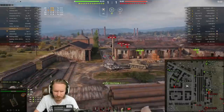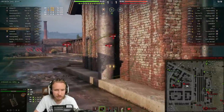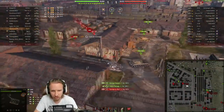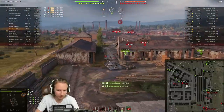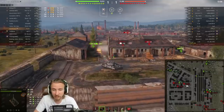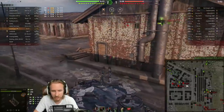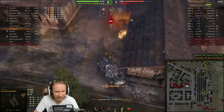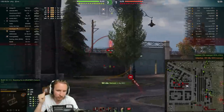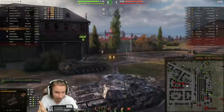All we've done so far this game is fire two doubles and we're already up to a thousand damage in the first couple of minutes. Coming around the corner though, I hesitate to get that extra shell in — while it allows me to have two shots at the Centurion, it actually means I lose 300 damage, which can be very costly. On the other hand, it did let me finish off the Centurion 7/1 before they could fire at me.